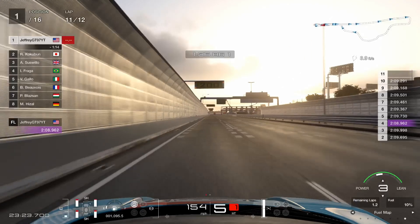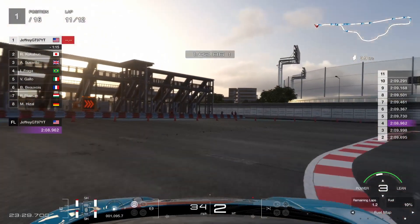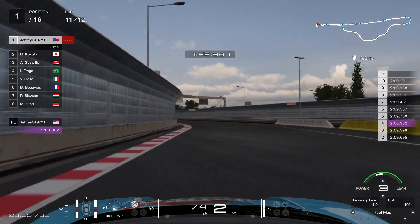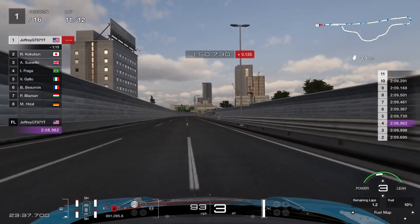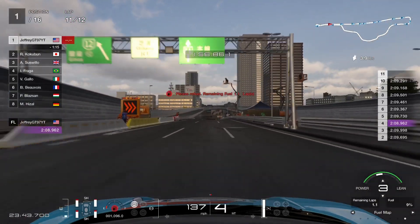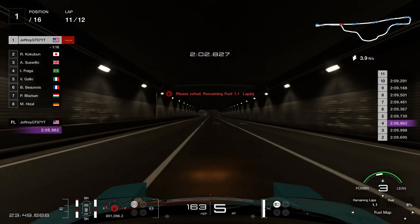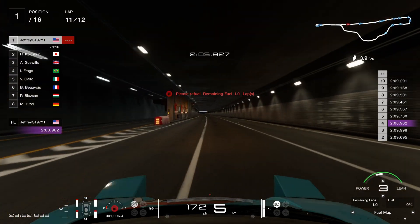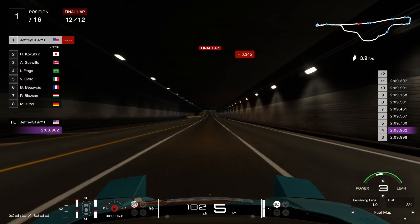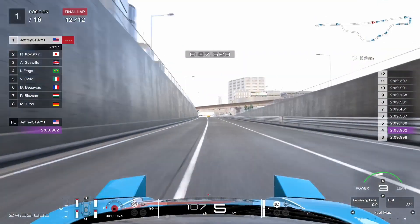So we did a 2:08.962, which I think was pretty quick. Just to give you guys a quick overview of what to do whenever you want to stretch out your fuel in this race, and also my overall review of this car — like I mentioned before, you want to use your ears. When you hear the engine making a winding sound up, that's when you'll change gears. You don't have to really go by the RPM tracker. If you do, you'll begin to burn more RPMs than necessary, which will then lead to more fuel being burned — which you really don't want.